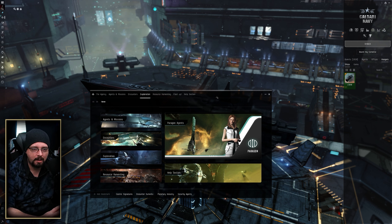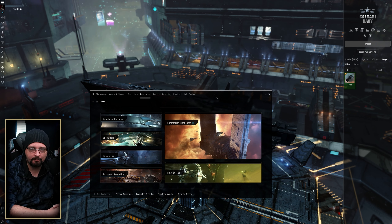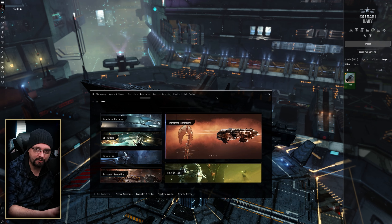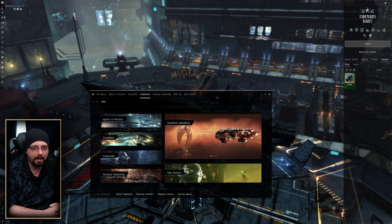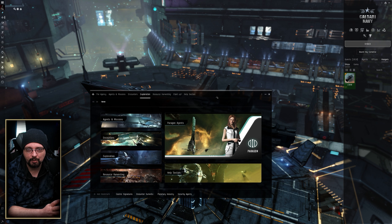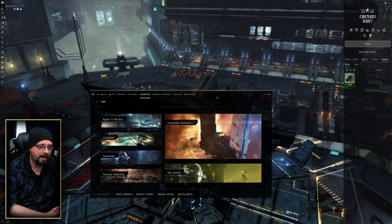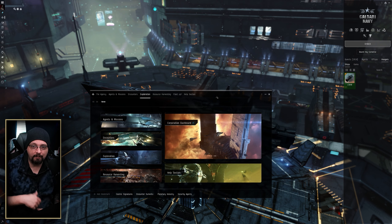If you're wanting to sell ore just for profit, you can pretty much mine anywhere with relative ease. If you're wanting to mine resources and minerals for manufacturing, you might have to spread yourself across different areas of space — like high sec for Veldspar, low sec for Kernite to get your Isogen and Nocxium, and then nullsec where you primarily get things like Zydrine, Mexallon, and high volumes of Pyrite.